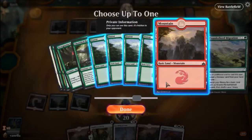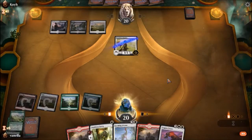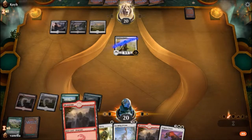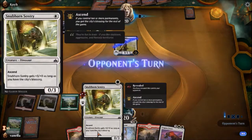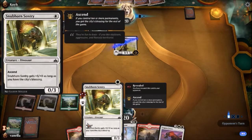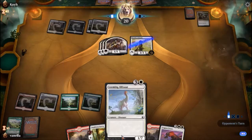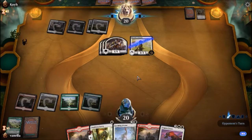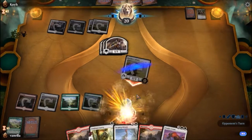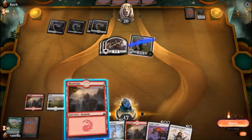Yes, I did have plains. I have more plains than I have mountains — I don't understand. But alright, there we go. We revealed the Snubhorn Sentry, which we'll probably use later. Right now we need to get this looming guy out there, that way we can not take so much damage.